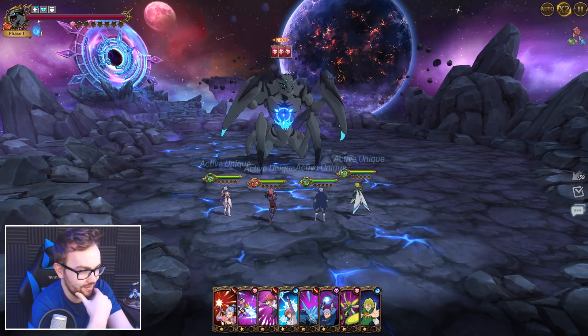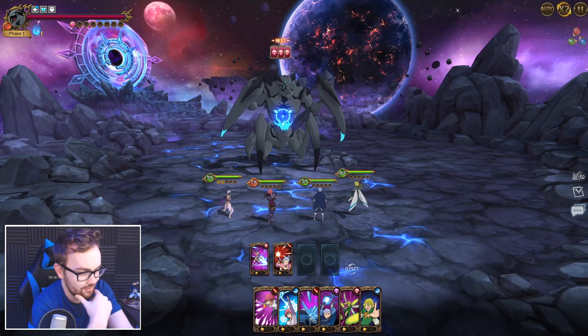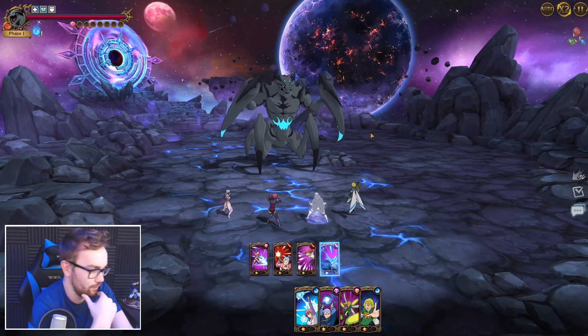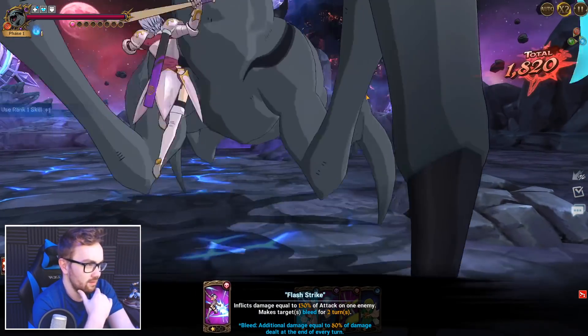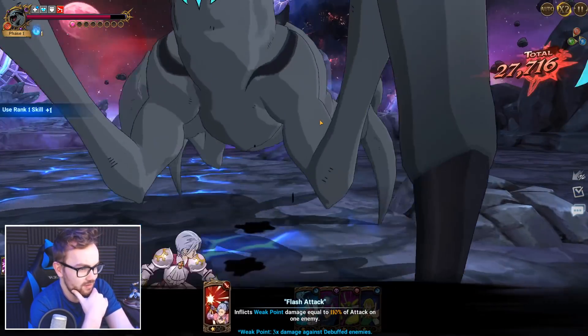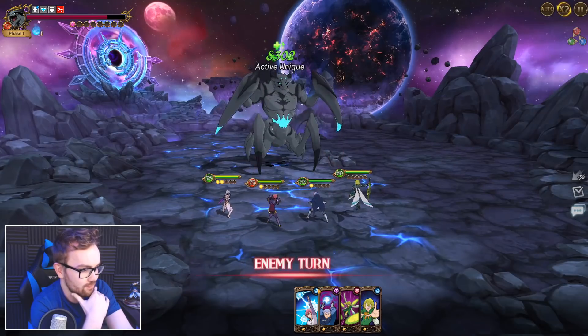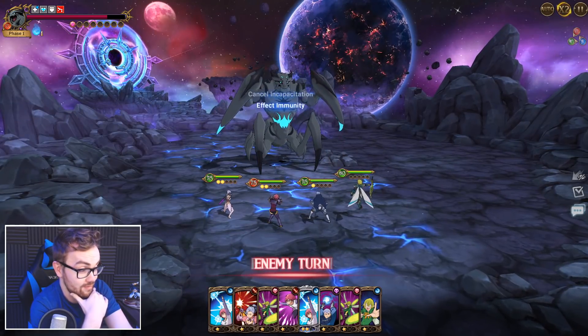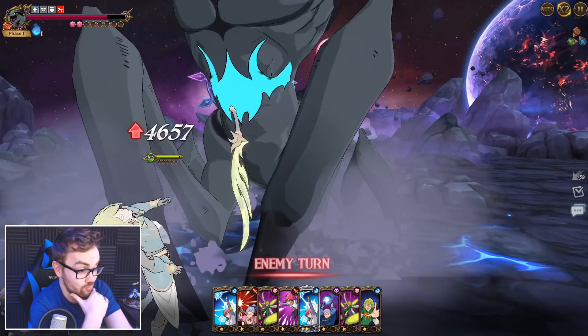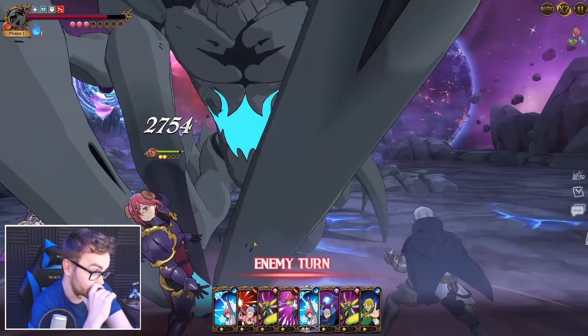On hard mode the order doesn't really matter as much because he has a lot more health. The biggest multiplying factor for damage on hard is the golden freeze — that is the thing you 100% need. We already drew another freeze, which is really good — and straight into a gold there!